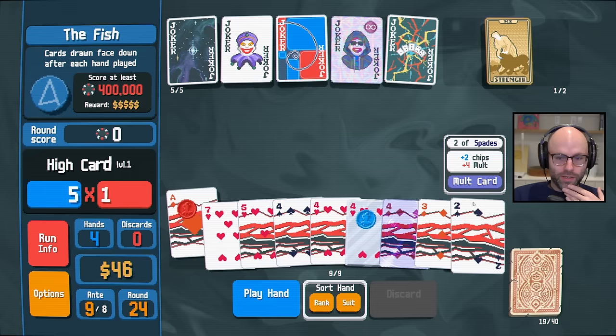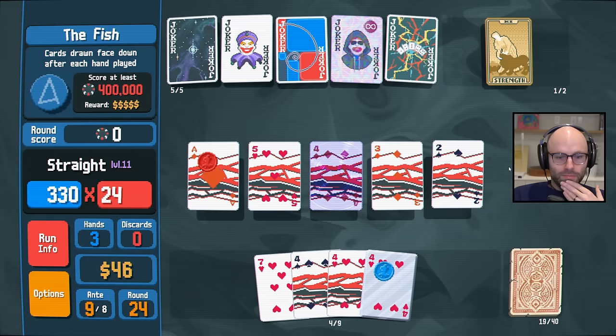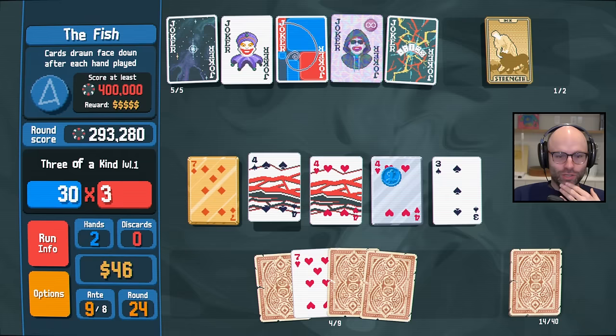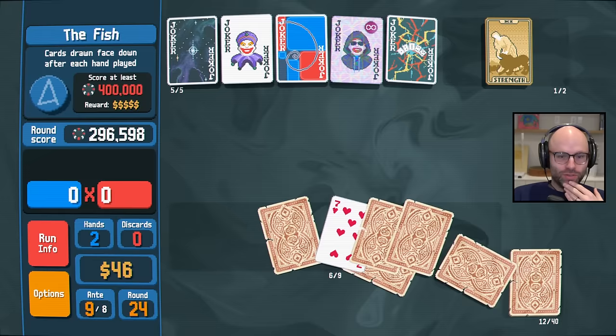I don't know what we're going to do with a strength card — it does help us make straights, but it's a hard one to apply appropriately. Surely this has to be at least four of a kind, right? No? That's 3,000 points — that's pretty bad.